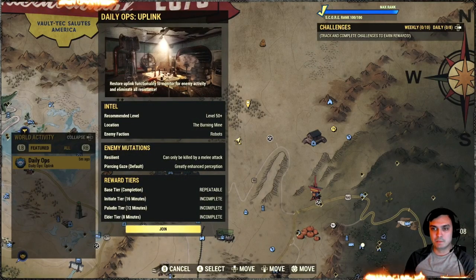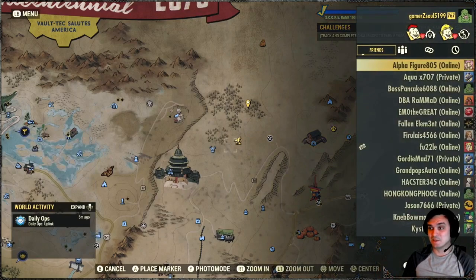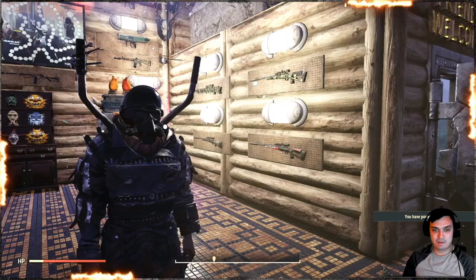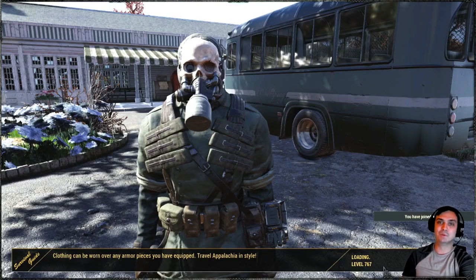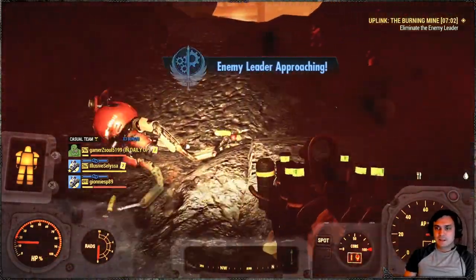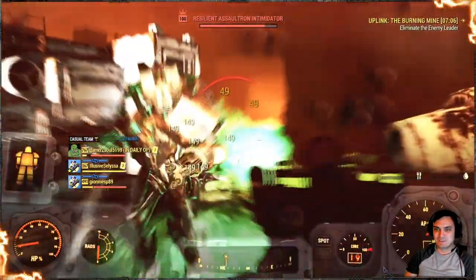For the daily ops, we've got the burning mind robots and resilient. Oh man, I hate those. I'm actually going to do that in a team — I can't be bothered doing that solo, although I can. Let me see if there's any teams right now. They're not doing anything. Okay, I was going to go jump in, hopefully they will join me. So the team decided not to join me, so I'm going to solo today.